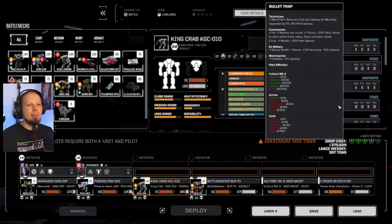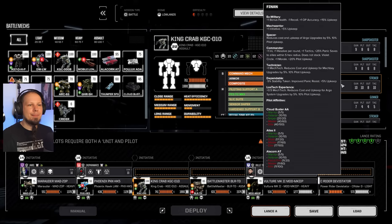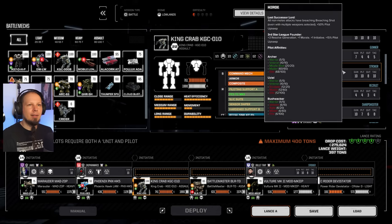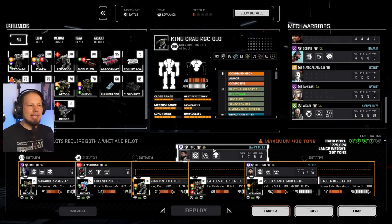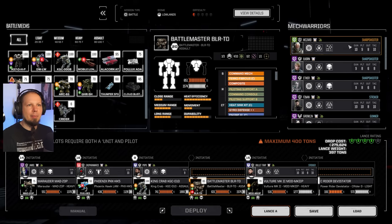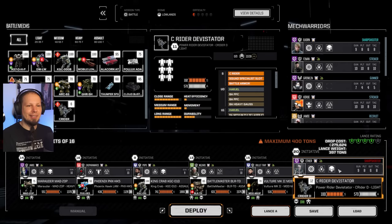We need somebody with the Focus Fire perk and the military trade. Bullet Trap is on the Vulture. We have Finnin ready and available — he was on the Atlas, the Alicorn, and I think I want him there. PoPo is a jack of all trades, I'll put him on the Crab. The Battlemaster is Wizard, if I remember correctly. The C-Rider will be piloted by you. Let's do it.